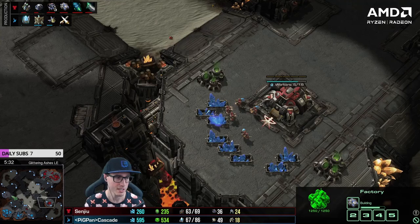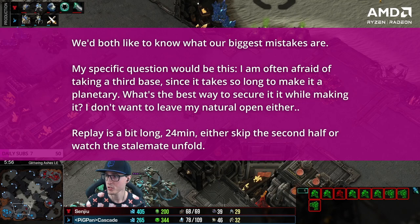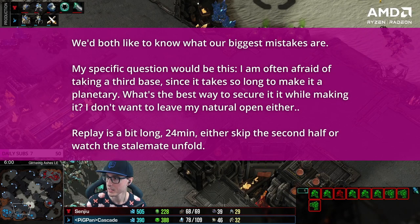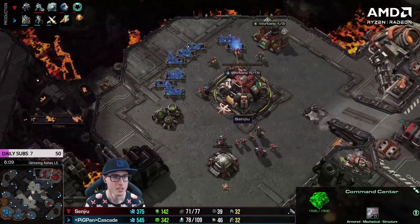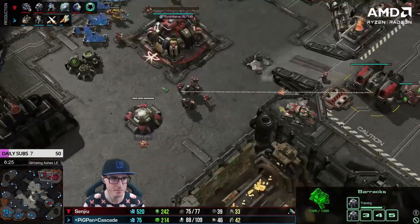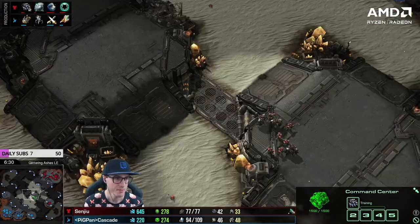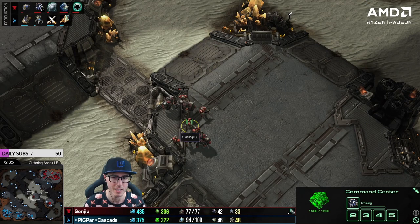So guys, this is Senju versus Cascade — they're both in the clan. We both like to know what our biggest mistakes are. The specific question is: I am often afraid of taking a third base. It takes so long to make a planetary — what's the best way to secure it while making it? I don't want to leave my natural open either. So this is not a proper build at all, Senju — it's kind of all over the shop. You're wanting to take a planetary on your natural — that's the fear mindset.